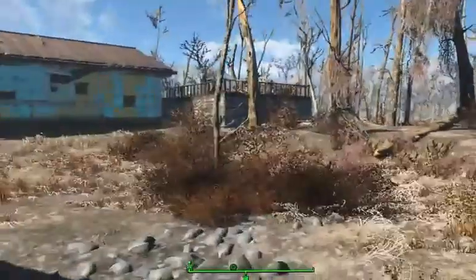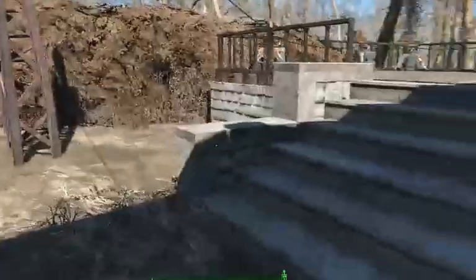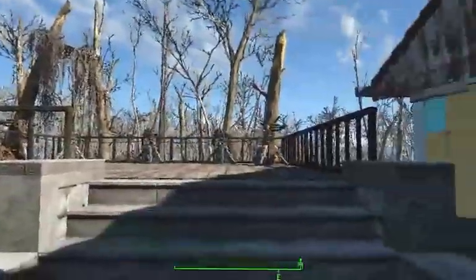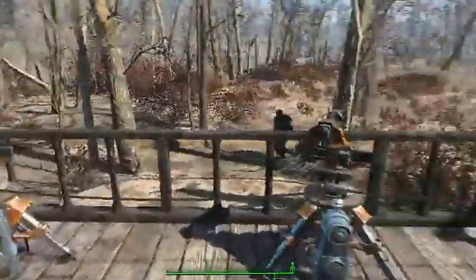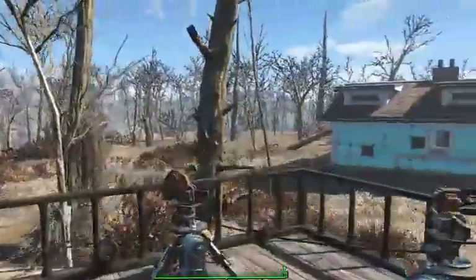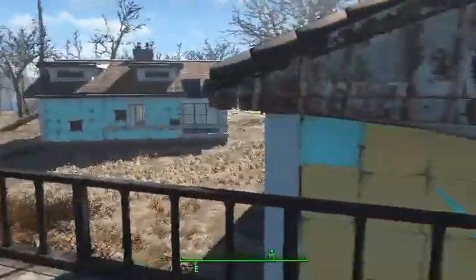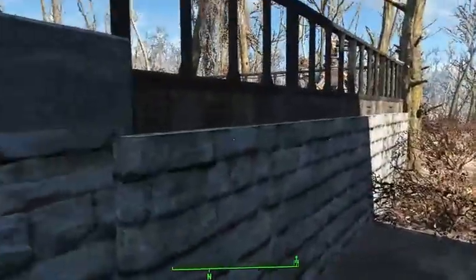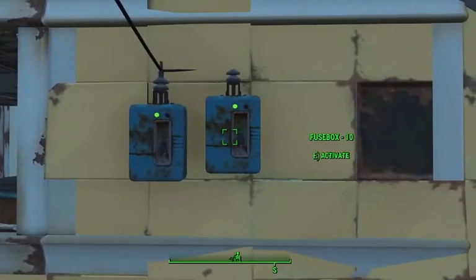We're back in Sanctuary. Sorry — I get distracted very easily, and you guys have to suffer it. This platform is literally an area-denial system, designed purely to back up the security pods. On this corner where the housing is, where the settlers are going to be, I needed a bit more coverage.